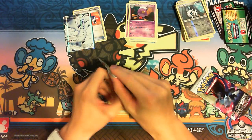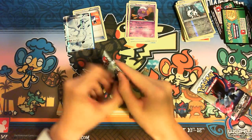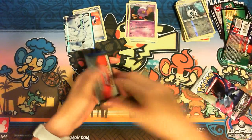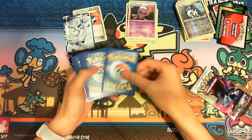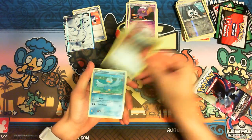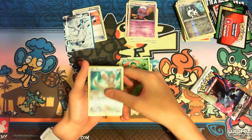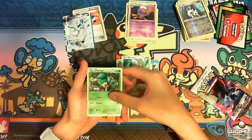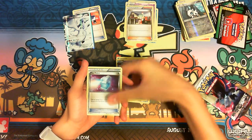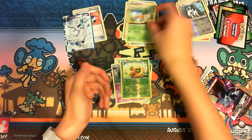Emerging Powers — alright. Ferroseed, Ducklett, Swadloon, Minccino, Pansage, Rolycoly, Bianca — very nice. Max Potion — very nice. Whimsicott reverse, and a Sawsbuck. My face is very itchy.